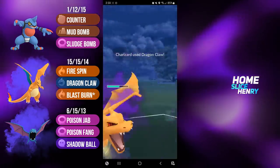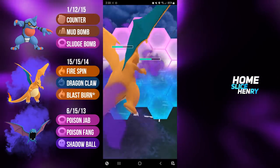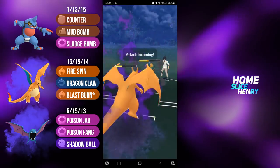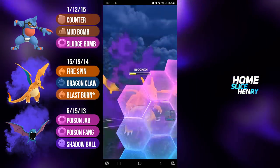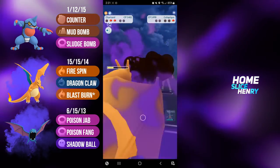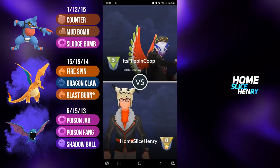Shadow Charizard with the shield advantage will easily be able to close out this match. I go for the Dragon Claw bait. Dragon Claw gets the shield, and now it is Blast Burn time. All we have to do is start using those shields — we haven't yet, no time like the present. Shadow Charizard just not able to get to the Blast Burn, but we still have that second shield. We shield up the Shadow Ball, and now it is bye-bye Cofagrigus. Blast Burn taking down the coffin, and that is a good game.